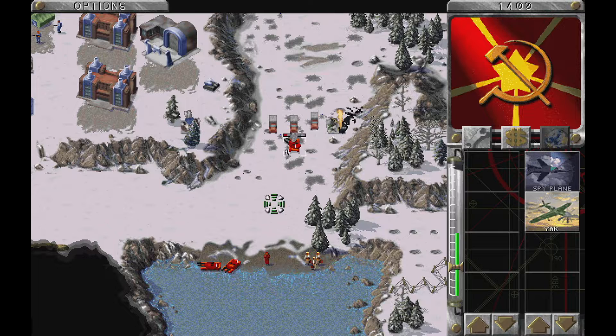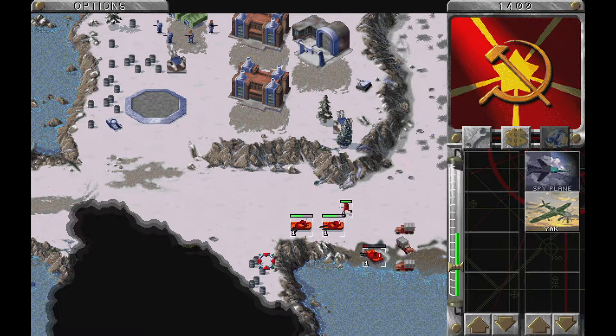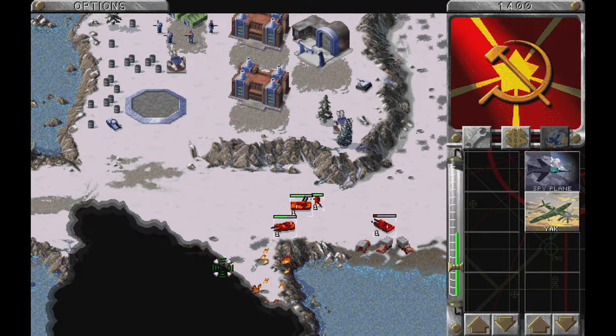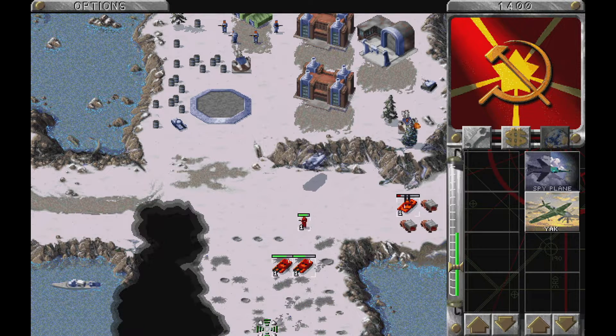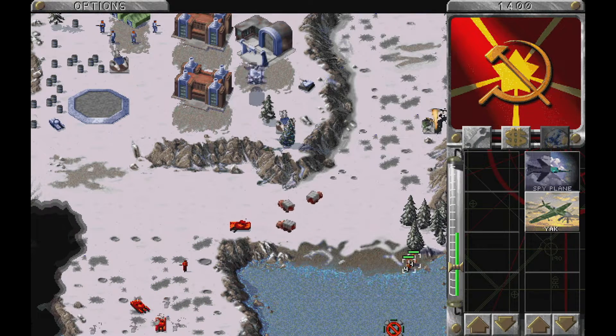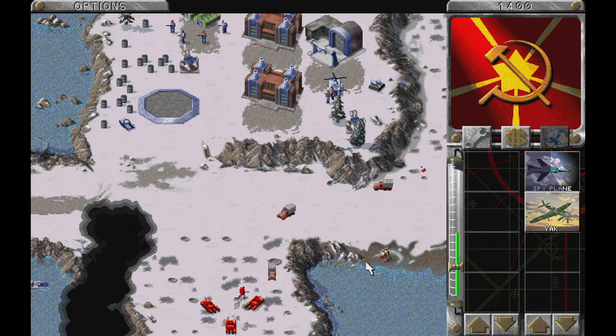Jesus Christ — this is not making this easier. Now one of these is almost destroyed just because you could not follow simple orders. You could have even shot that guy on your way. What the hell do you think you're doing here? Whoever landed there is probably dead. They're landing more guys there — let's see how that ends.